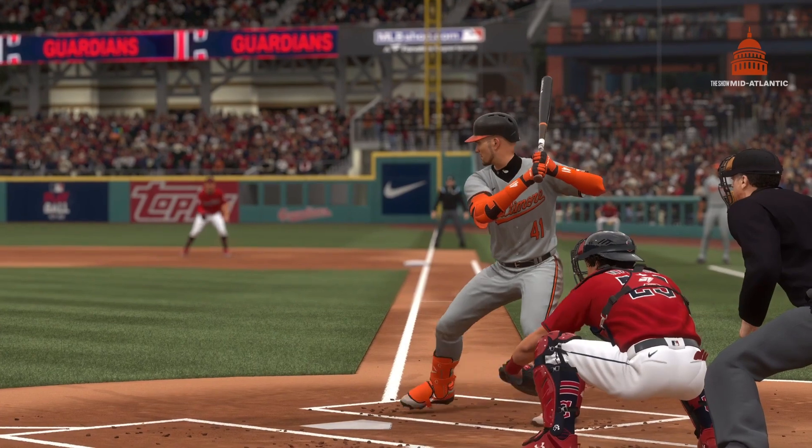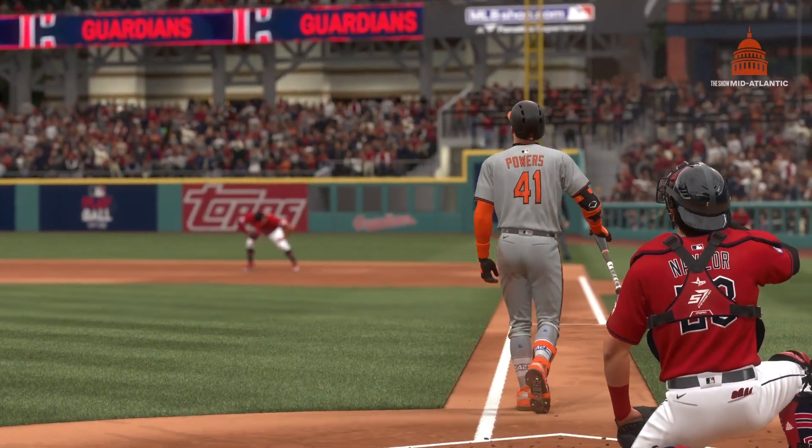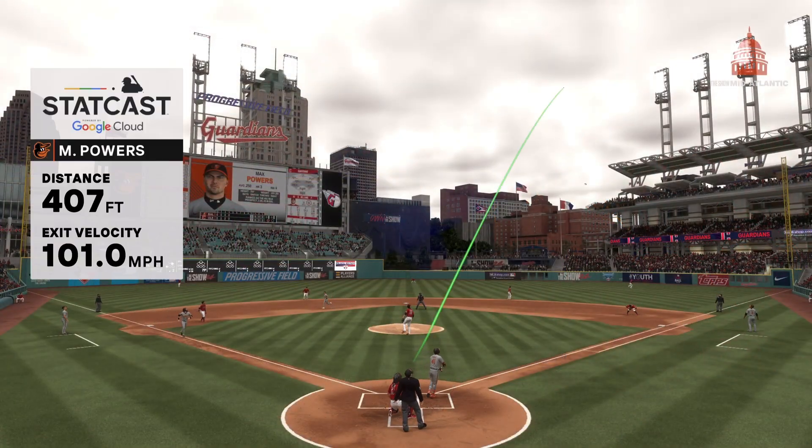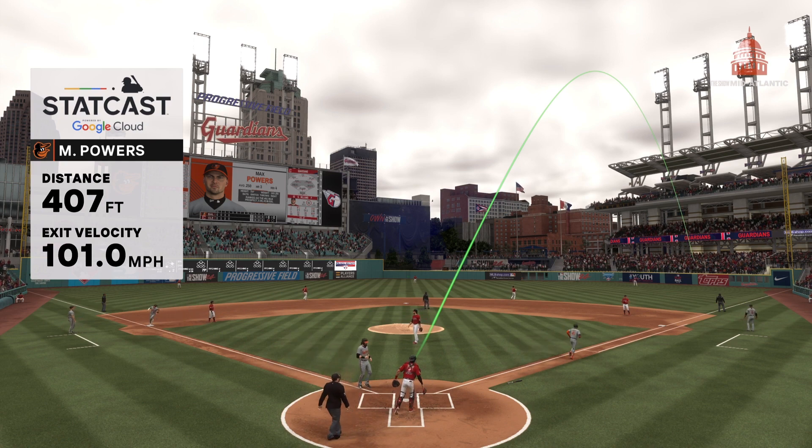He's so good at getting his arms extended, and that's exactly what he did right there. You don't typically want to pull a pitch that far in to the plate, but he doesn't allow his wrists to roll over — stays through the ball, gets the lock, and gets the home run.